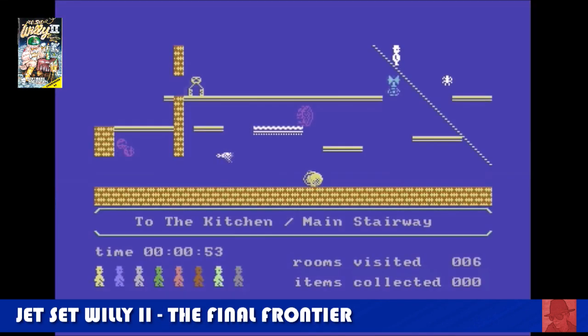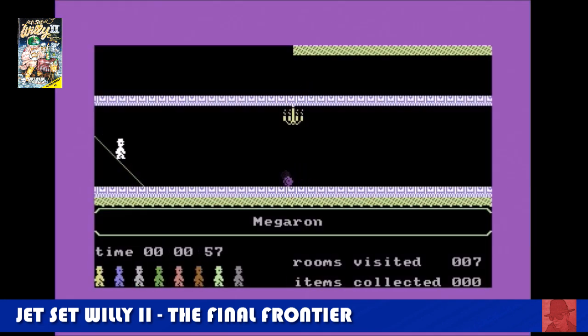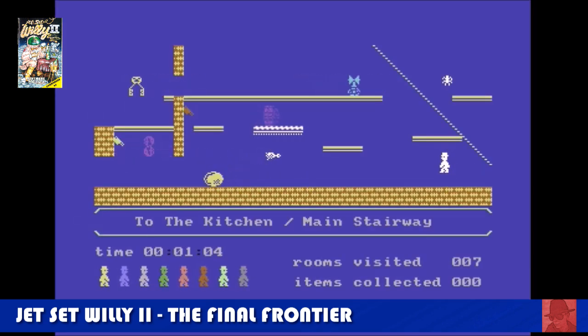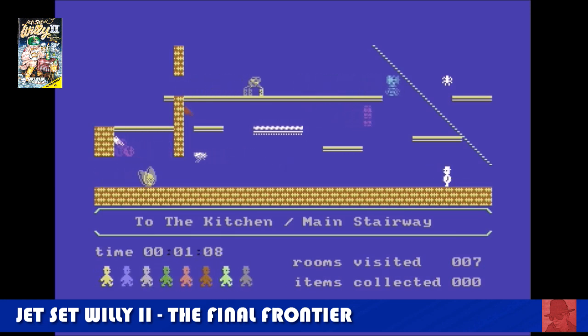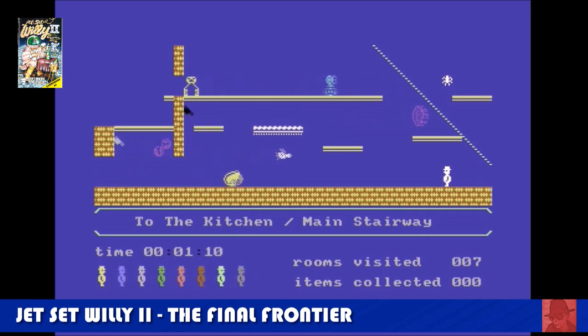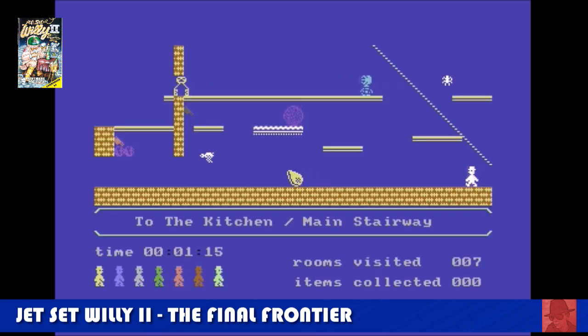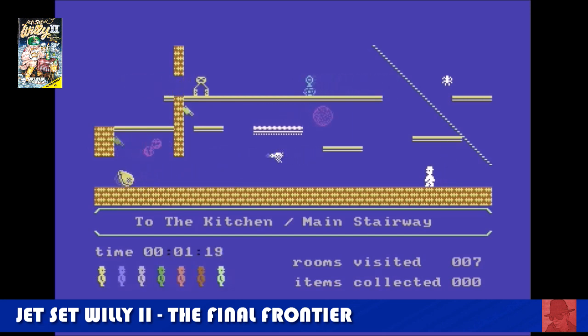Jet Set Willy 2 — a lot better than the first game. They corrected a lot of the problems. The jagged staircase is now a diagonal line, and a lot of the enemies that were put in the wrong place have now been corrected, making stages much more doable. I still prefer the ZX Spectrum version, but this was heaps of an improvement over the first game. The screen seems a bit wider, and there are some few differences but not enough to annoy you.